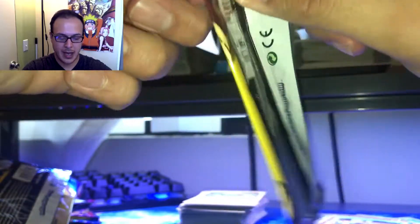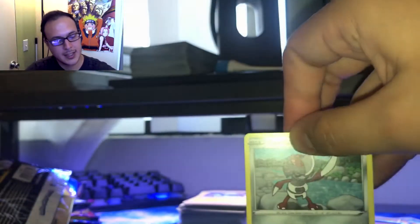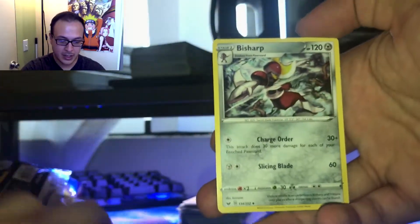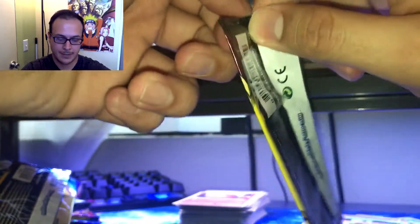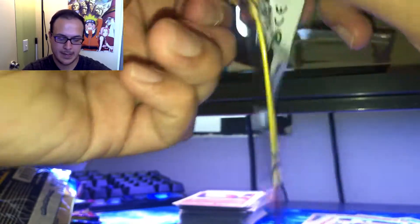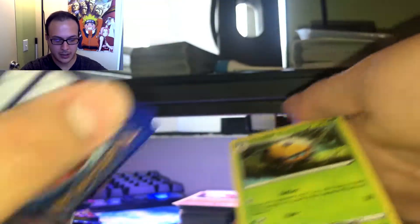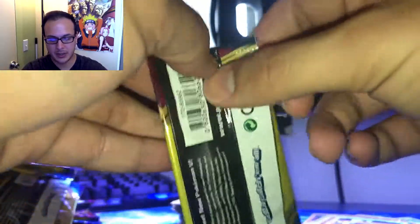Snorlax. Come on, I was talking nice about you — give me something good. Pawniard, Sizzlipede, and a Bisharp. Alright, Snorlax, you're not my favorite anymore after you shame me by not giving me anything. Hoot Hoot, Pincurchin, Dottler. A lot of reverse holos and holo rares, but no Vs or anything in this video, I guess. Let's see the last two packs.